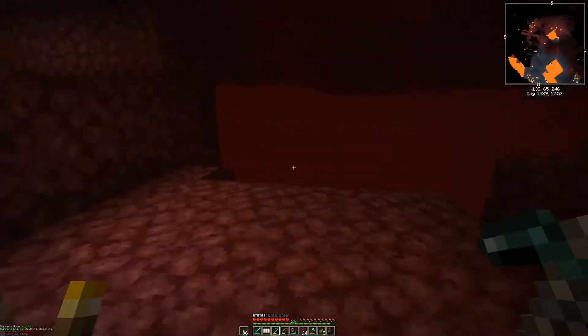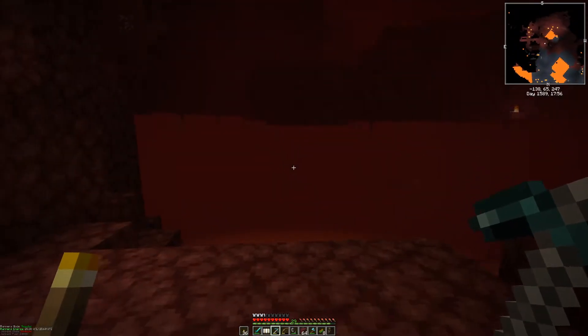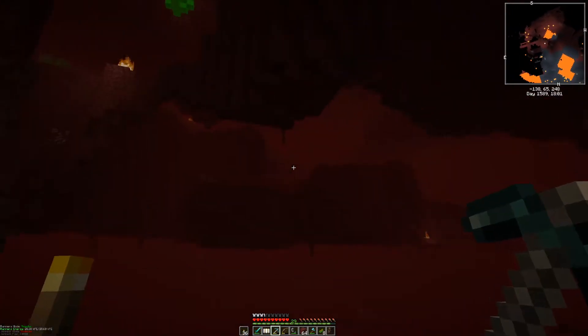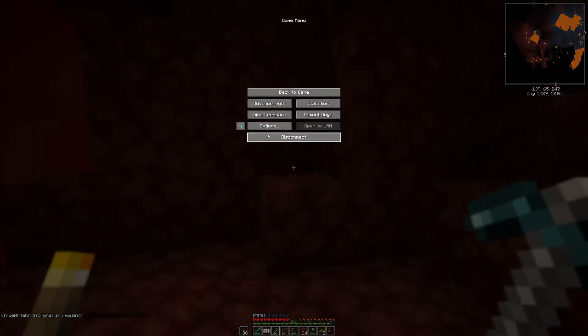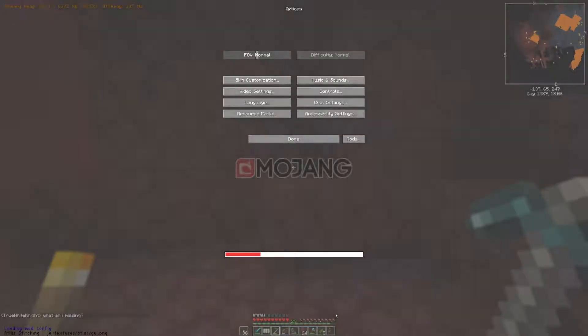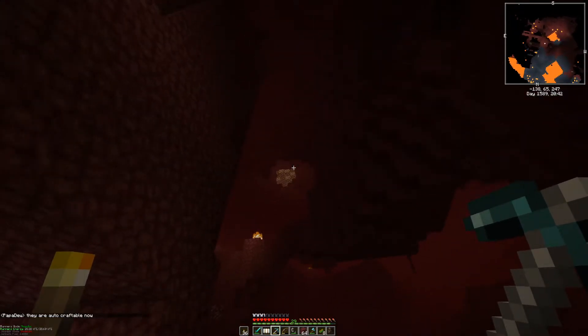For whatever reason, in this mod pack the glowstone — oh wait, wait, I'm sorry. The reason it looks like that is because I forgot to take off the resource pack, which was this here. So that was my bad, having the glowstone look all neon green.